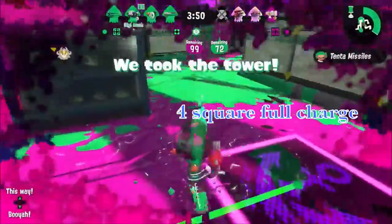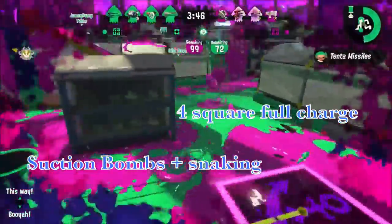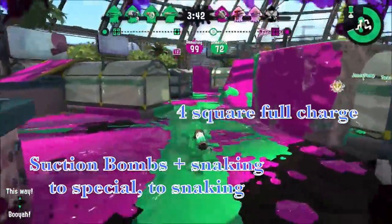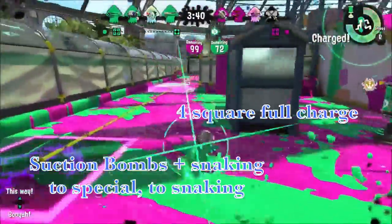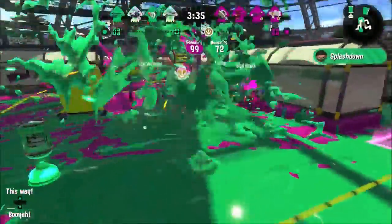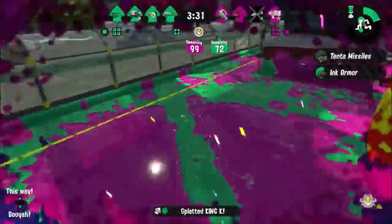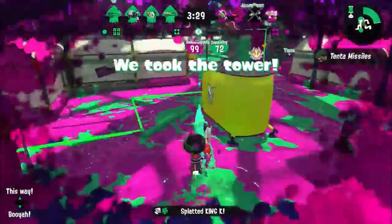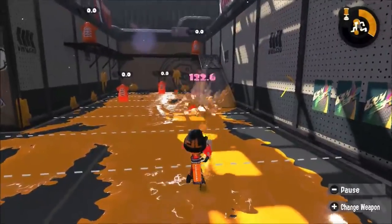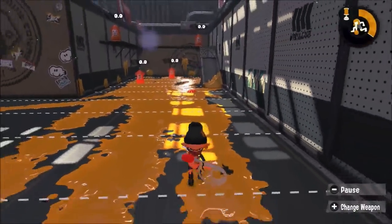In review: you've got a full charge at mid sniper range, suction snaking around opponents, and a strong bomb-to-special-to-bomb-and-snaking combo. For the range breakdown — with every sniper except the bamboozler — no charge has 40 base damage, while slight charges of 10 to 40% go upwards of 50 to 70 damage. No charges travel 2 squares, the 70% charge goes to 3 squares, and the full charge goes 4 squares.